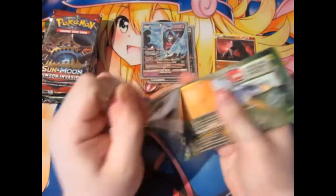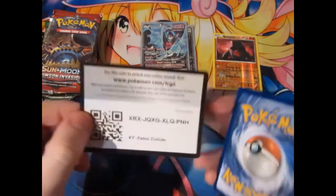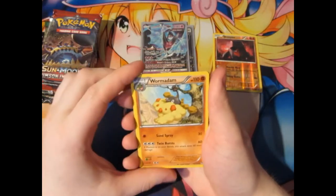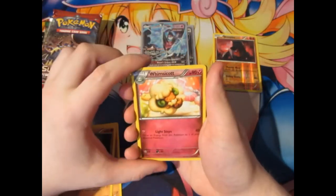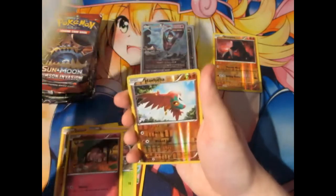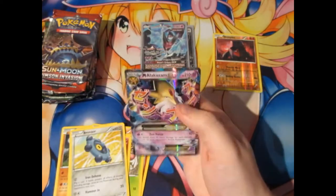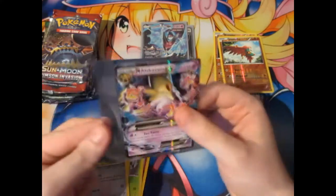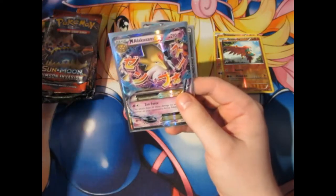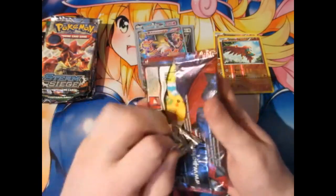Next up: Fates Collide. Not a bad pack to be honest — one of my favourites, not as much as Roaring Skies, but still a good set. We have ourselves a Wormadam, a Zygarde ten percent, Whismur, Riolu, Cottonee, Burmy, Snubbull, Bronzor, and a Lucario as a normal card. Oh baby! We've got a Mega Alakazam EX! What a pull! I don't remember pulling him yet, so that's good to have as a collector.